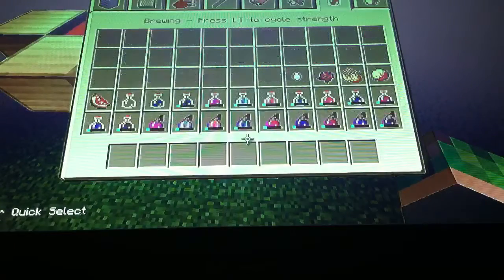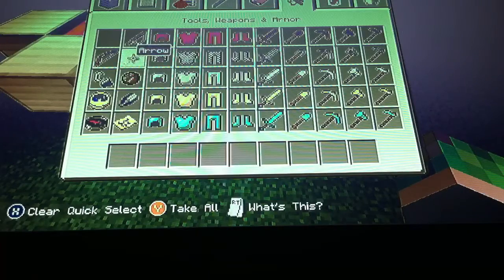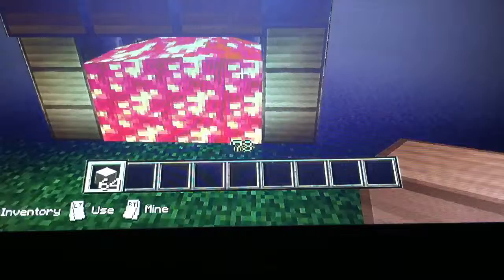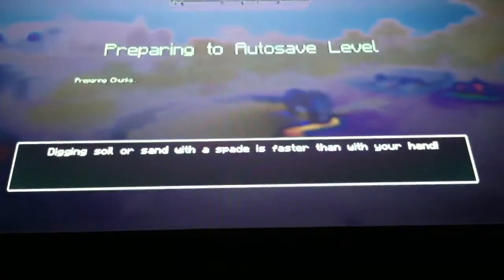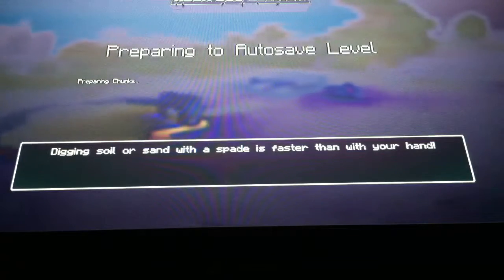Then you can fill the dispensers — oh my god, why did I do it before I filled them? I'm going to need to block the lava. This is such a pain. An auto save right now? Really? That's just great.